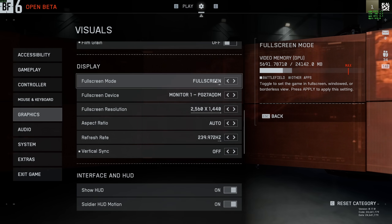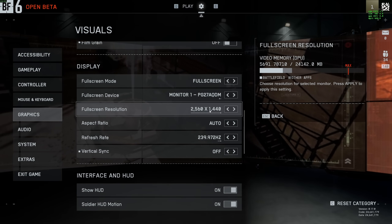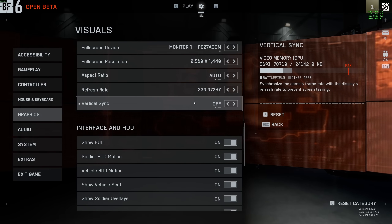For the display section, I really recommend going with fullscreen — less input lag, better FPS. Make sure you're playing at native resolution, make sure you have your max refresh rate activated, and make sure you don't use vertical sync as it will add input lag to your game.